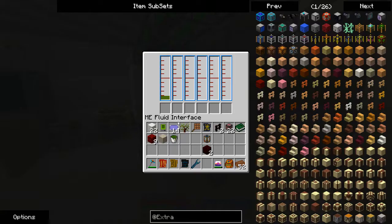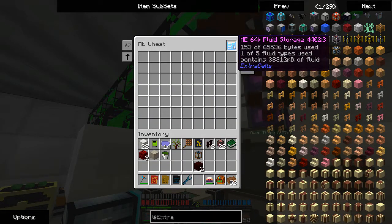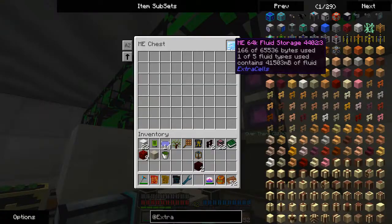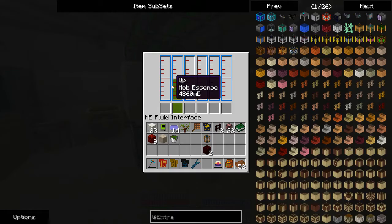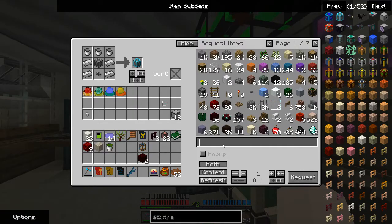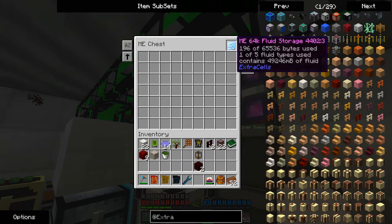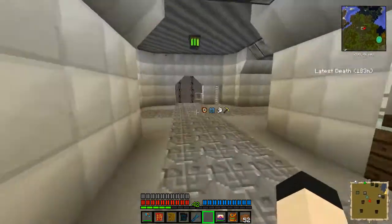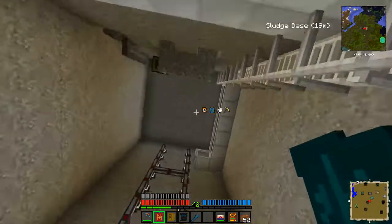Let's set the up to mob essence. I'm already getting a really good amount of it. I'm probably going to put mob essence and then fuel in here, which will require refining the oil — and I'm not really at that situation yet.